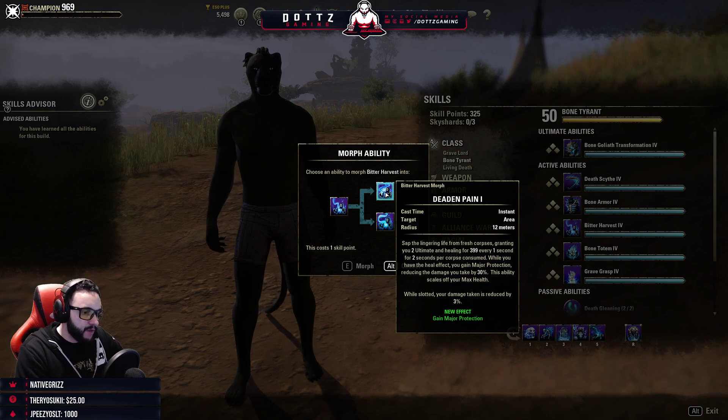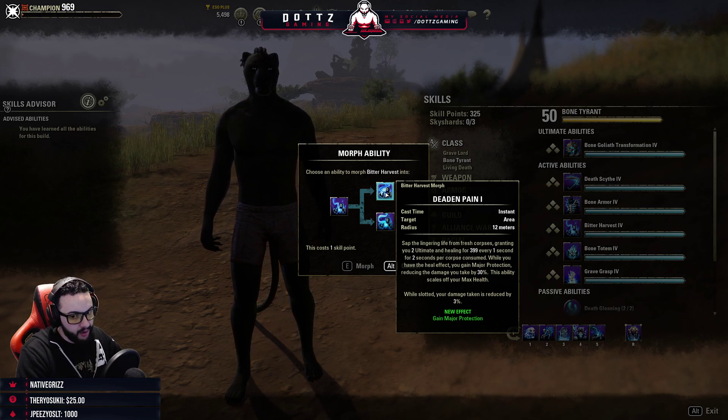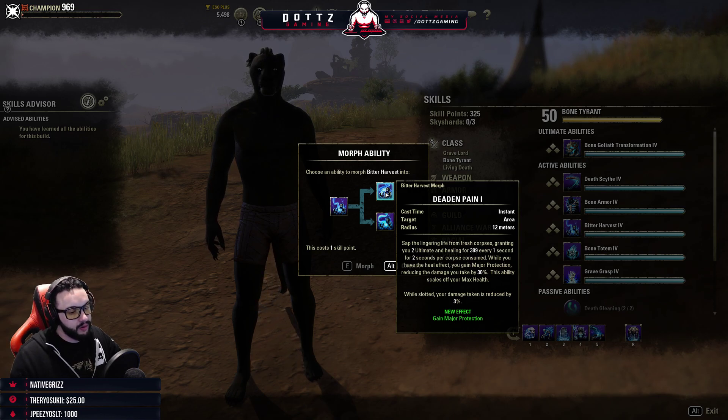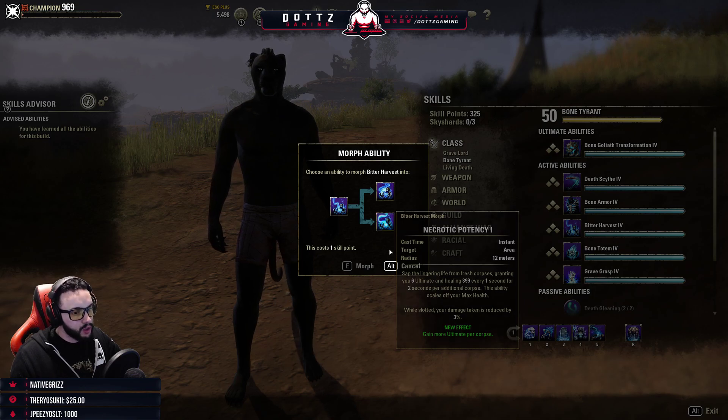Bitter Harvest: sap lingering life from fresh corpses, granting 2 ultimate and healing for 399 every second for two seconds per corpse consumed. While you have the heal effect active you gain Major Protection, and while slotted your damage taken is reduced by 3% — that slotted bonus was not there before. Necrotic Potency gives you ultimate upon corpses consumed.